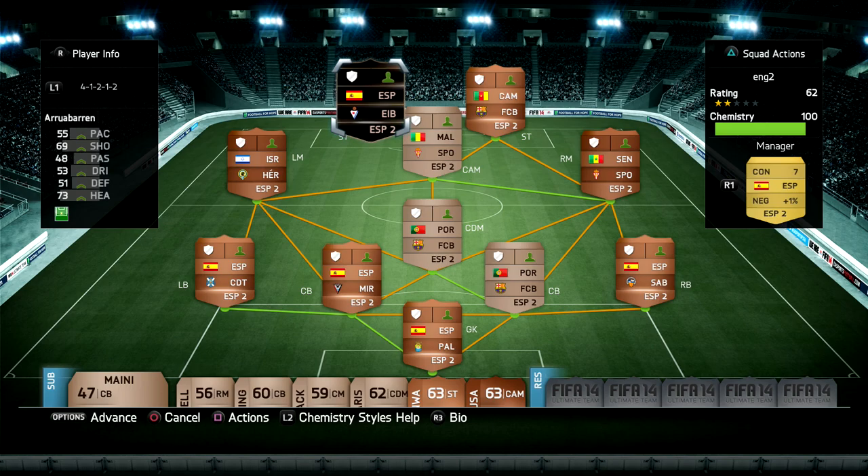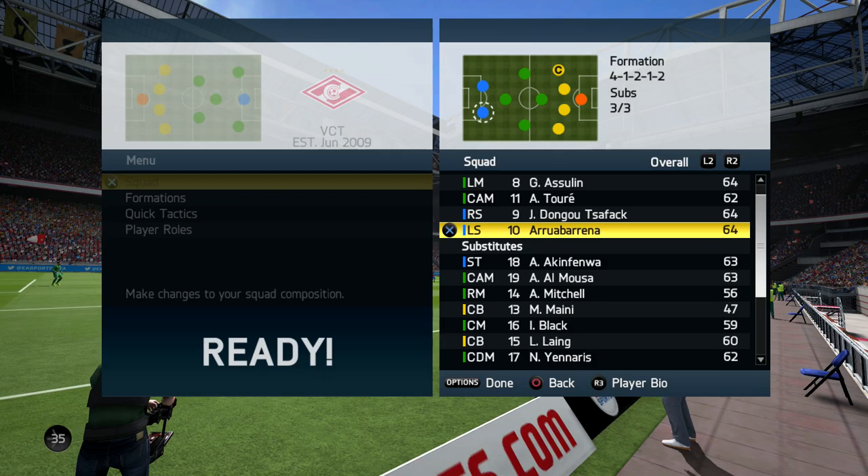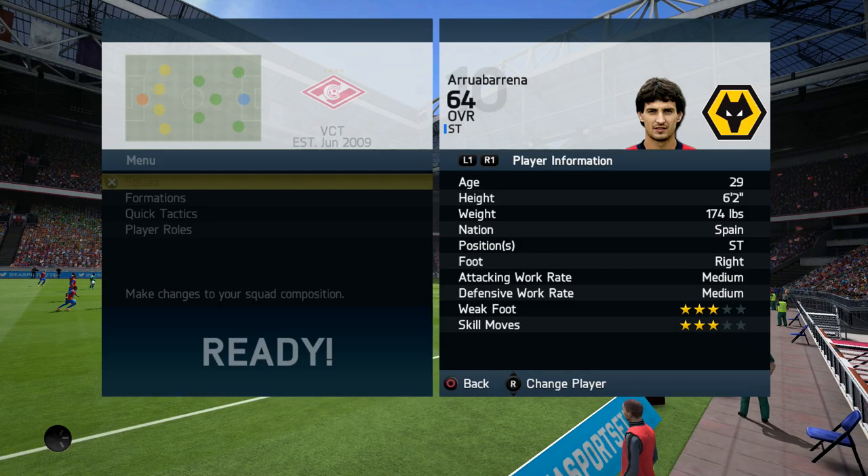Welcome back to another player review. Today we're looking at an inform bronze player. I know you guys love me reviewing inform bronze players because some of them have insane stats, like this one right here — 98 shot power. This guy is only a 64 overall bronze player, but he has really good strength and aggression, around 84 for both.